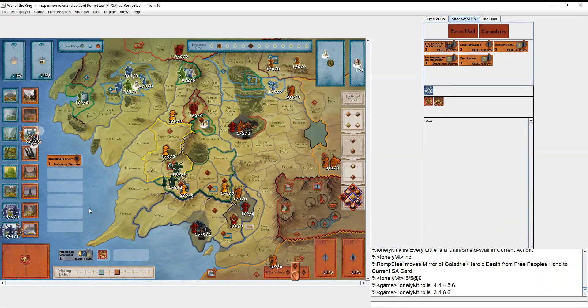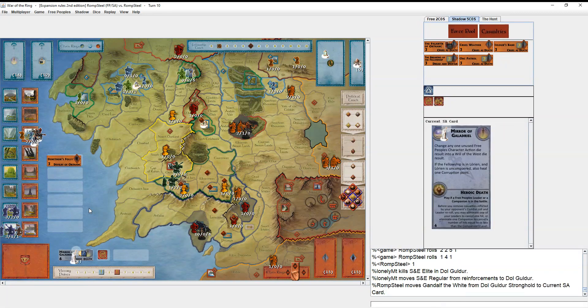He plays no card. I play Heroic Death because I've got two regulars I need to protect. He rolls three sixes — that hurts. Here's my second game-ending mistake: I choose to kill Gandalf instead of Aragorn. They're both level three so you'd want to use one of them for the Heroic Death to preserve the army. I chose to keep Aragorn because I thought if I get lucky I could blow them up.